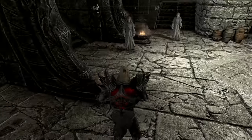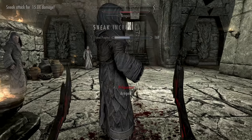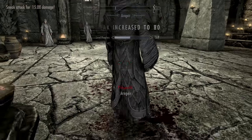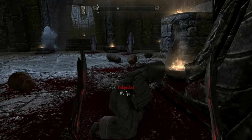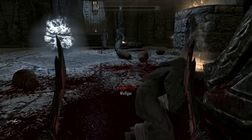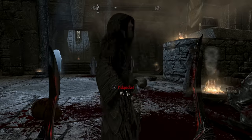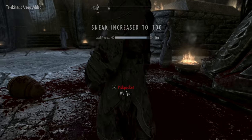Now that we have the Daedric daggers, we come back to the Greybeards. In no time you can get your Sneak to 100 — it works best when you catch the guy who's about to shout, then you can just keep on hitting him before he shouts. Sneak to 100!